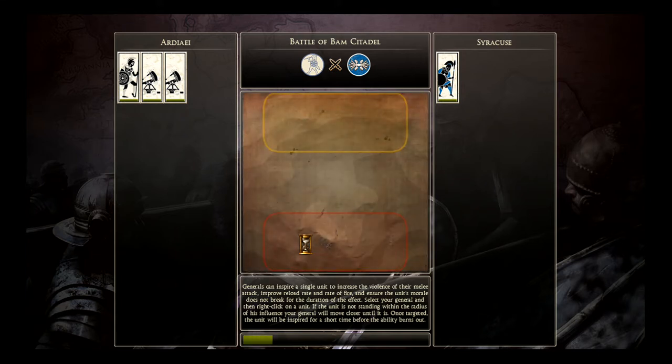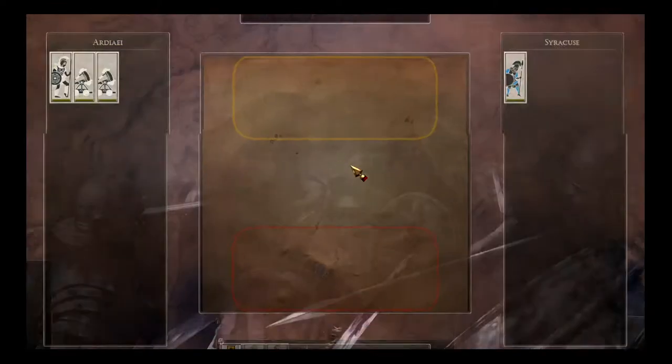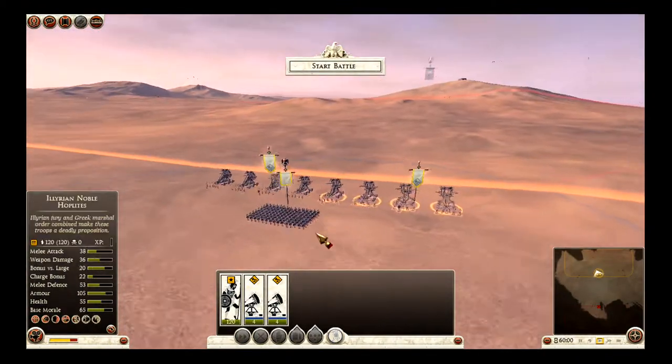Hey guys, BigPapaKoni here. Today I'm going to show you something with the Ballista, because I've had quite a few comments saying 'oh why do you use flaming round on infantry, you should use explosive.' There's a very good reason for it. I use flaming round on a lot of the infantry I target because they're heavy infantry - they have quite good armour.